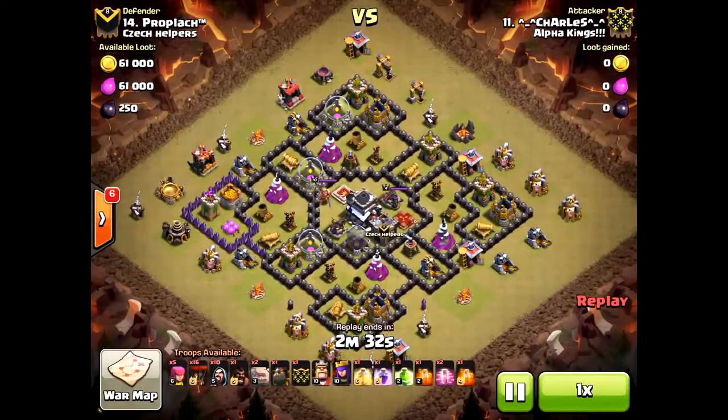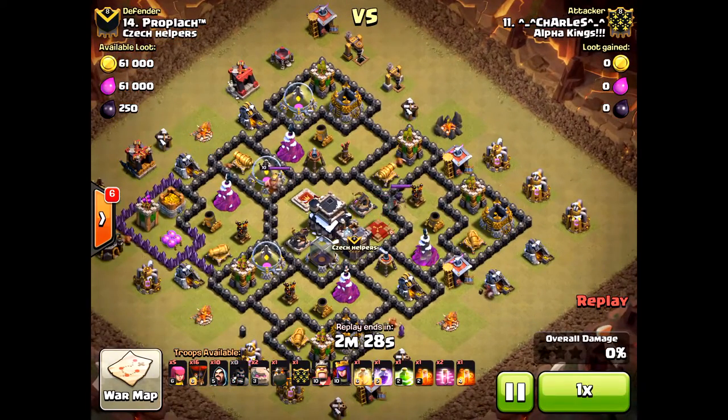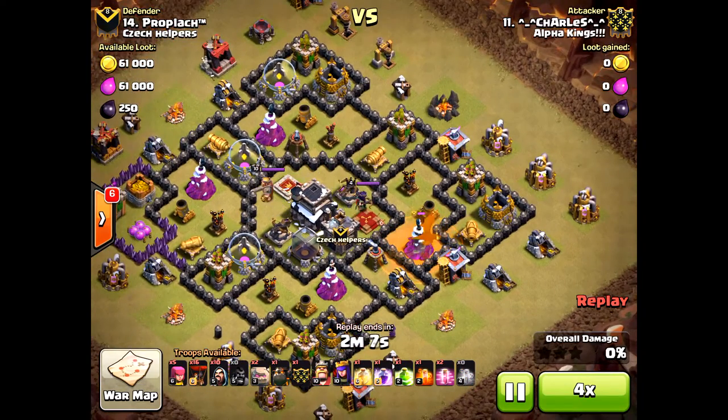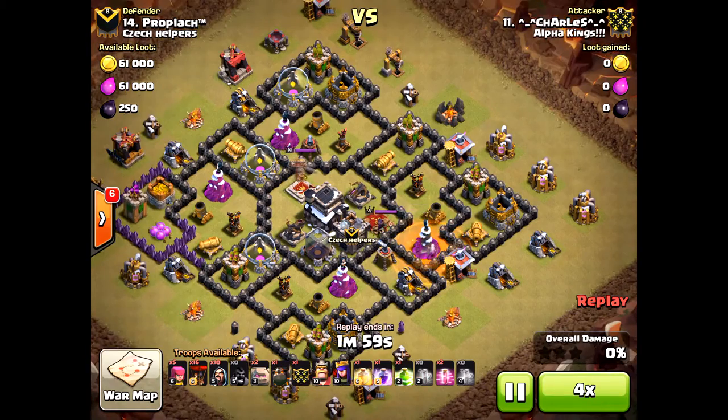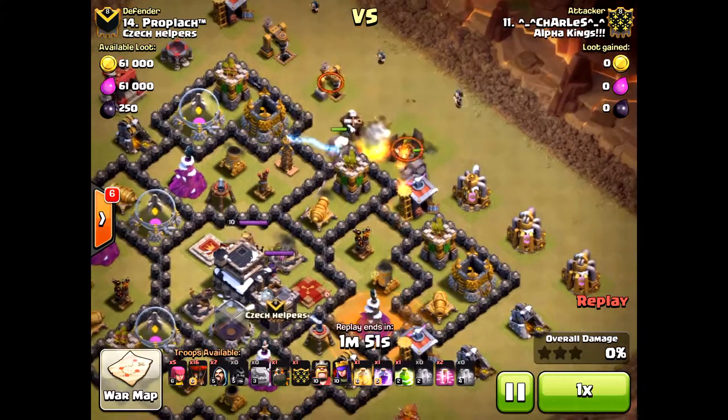Here's another attack from Charles, number 11. He's using a different strategy — kind of a GoLava attack. He's also going to double poison the clan castle. This is actually a great idea if you're bringing in an air attack at all — you can just get rid of the clan castle right at the beginning.